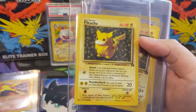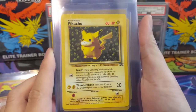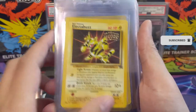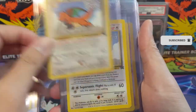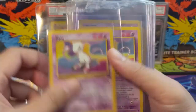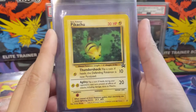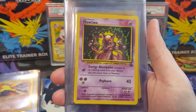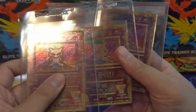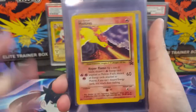Porygon 2. Now we have some promos. This is promo number one — I believe this was just for attending league or something. We got Electabuzz, Dragonite, Special Delivery Dragonite, the Mewtwo promo. We have a promo Pikachu 27, another Mewtwo. And then the Ancient Mew card.